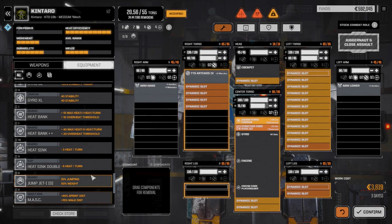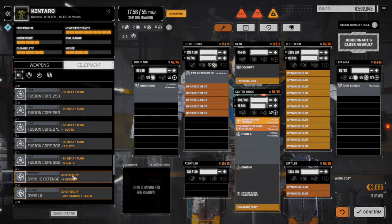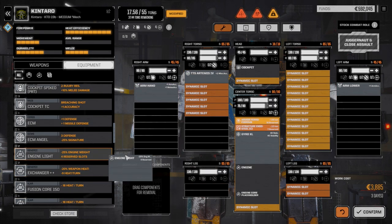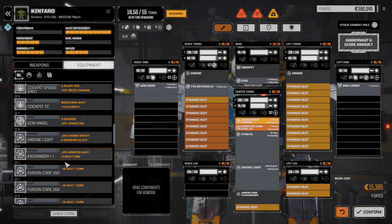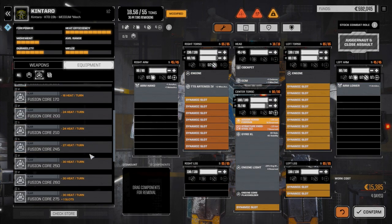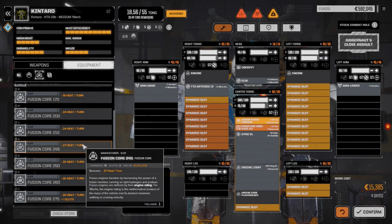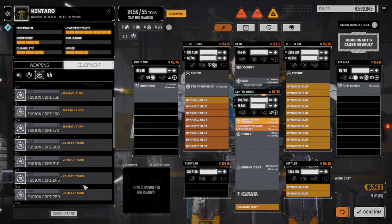Let's put the Artemis up there. We definitely need an XL gyro and we have a light engine we can drop in. I think we're going to want to put an ECM in this guy for sure. We need to figure out what engine to run — we used a 240 in the other mech, so let's run a 250 in the Kintaro to get a little bit of extra speed out of him.